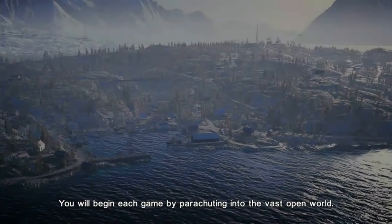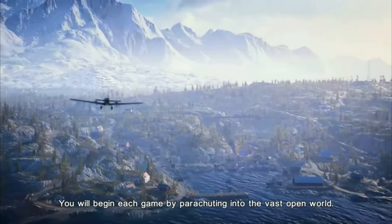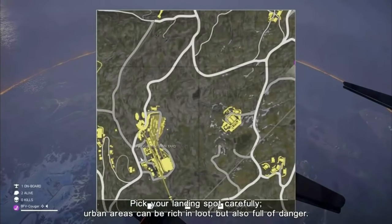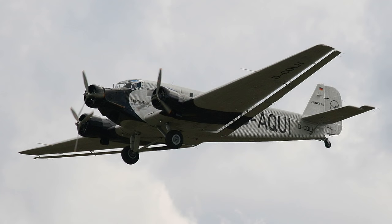Here you can spot the plane that you parachute from. This is most likely the Junkers JU-52 German transport plane. It is possible that this may be added to the base game in the future for the airborne mode for German troops. If you don't already know, the current game mode has both the British and German troops jumping out from the C-47 transport plane.